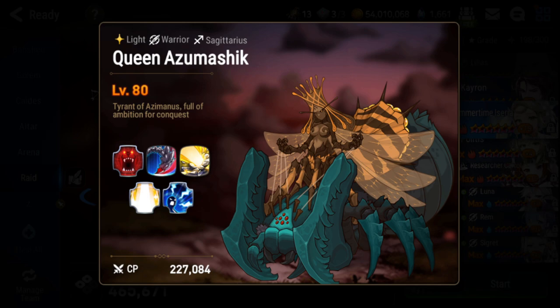Today I'm covering the Hell Raid Queen, the last boss of Hell Raid, that a lot of newer and even mid-game players struggle to take down. If you're looking for a guide for the other four bosses before the Queen, I have another video on YouTube that goes in depth about all the bosses, mechanics, and what units you should bring. This video is focused completely on the Queen, because she is by far the hardest boss in Hell Raid.